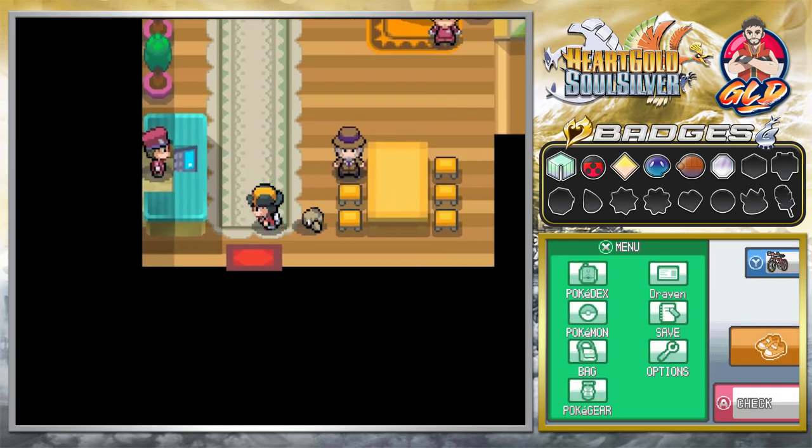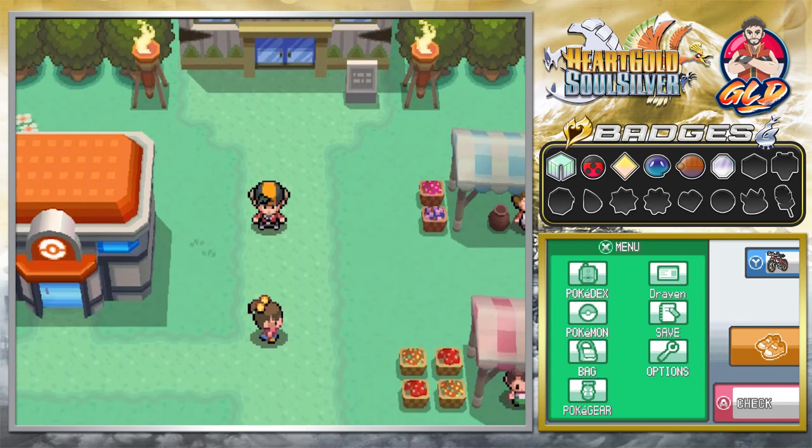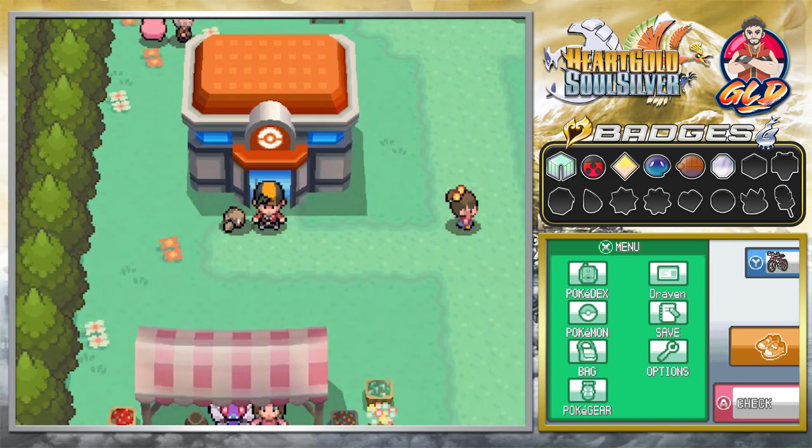That's pretty much it for this episode. This actually happens well before you go into the Pokemon League, so if you want to wait for the second test, just wait for that. We have completed this episode and in the next one we'll be going back to Mahogany Town in order to get our seventh badge. Thank you guys for watching and for being patient as always — I'll be back for another episode of our Pokemon HeartGold SoulSilver walkthrough!